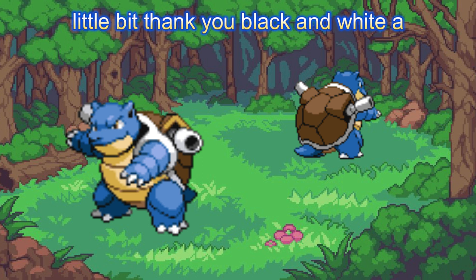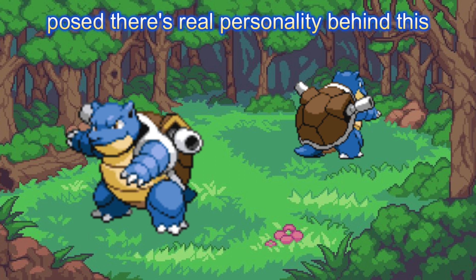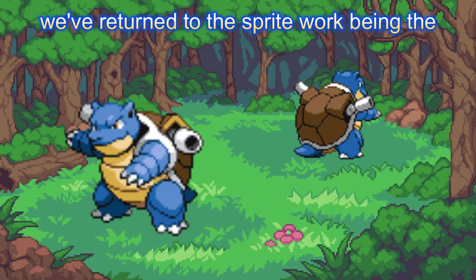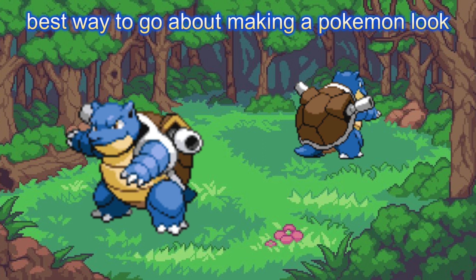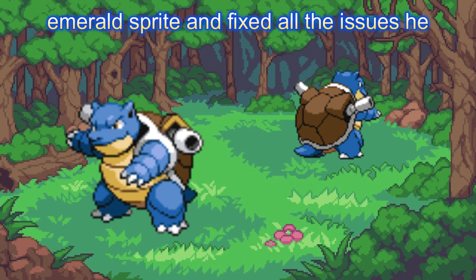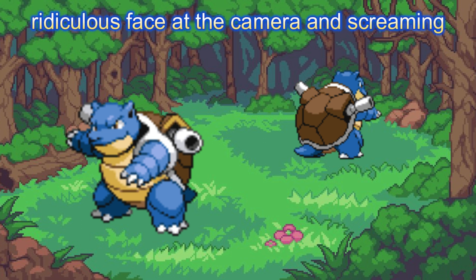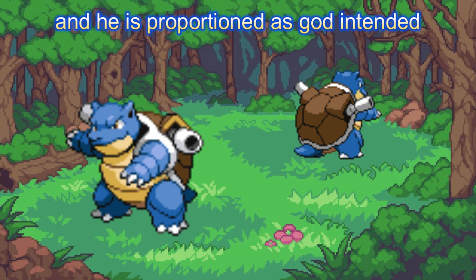Black and White — a phenomenal bit of sprite work, and he is posed. There's real personality behind this stance and I am all for it. I'm glad that we've returned to the sprite work being the best way to go about making a Pokémon look good. These games take the Ruby, Sapphire and Emerald sprite and fix all the issues. He looks good, he isn't just making a ridiculous face at the camera and screaming, and he is proportioned as god intended.